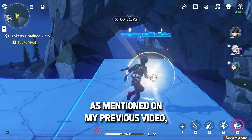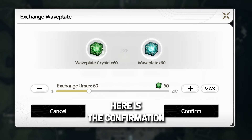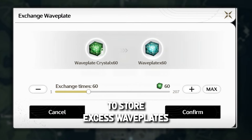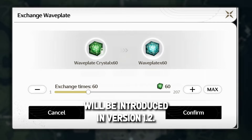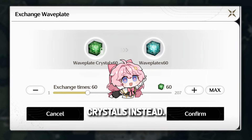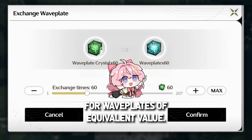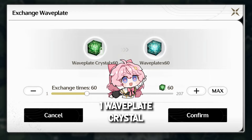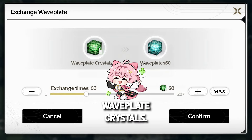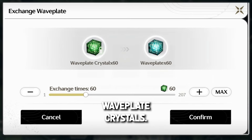As mentioned in my previous video, we will have a waveplate storage system, and here is the confirmation. A new feature to store excess waveplates will be introduced in version 1.2. Once you reach the waveplate cap, you will receive waveplate crystals instead. These crystals can be exchanged for waveplates of equivalent value. You will regenerate one waveplate crystal every 12 minutes, up to 480 waveplate crystals. Once this limit is reached, you will not gain additional waveplate crystals.